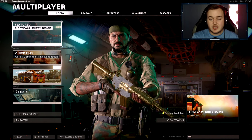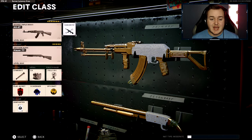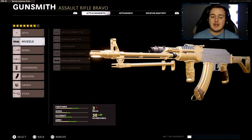Let's get straight into the class setup. In the comments, let me know what your favorite assault rifle in the game is. I'm gonna have to say the AK-47, 100% — this is my favorite weapon in the game right now. It's super fun to use, and if you can make the perfect class setup it's super amazing, which is exactly what I'm showing you today.